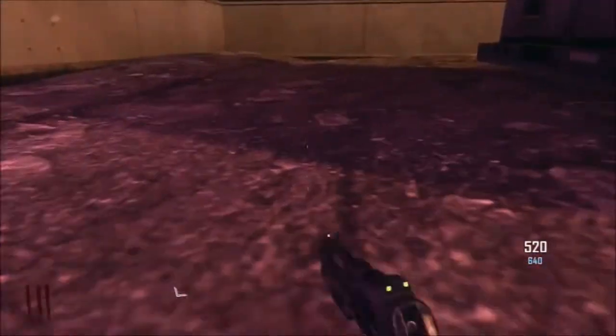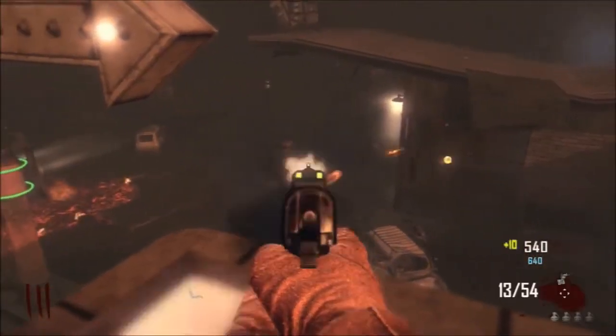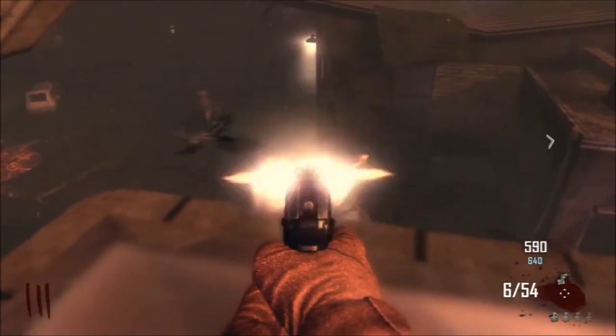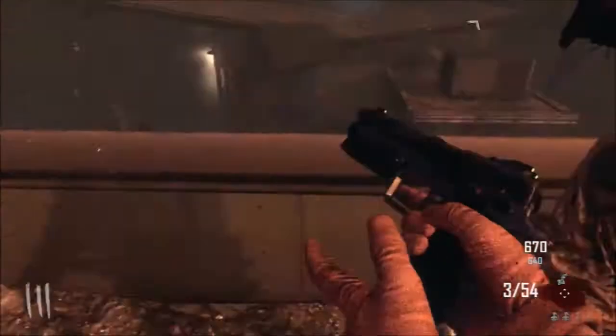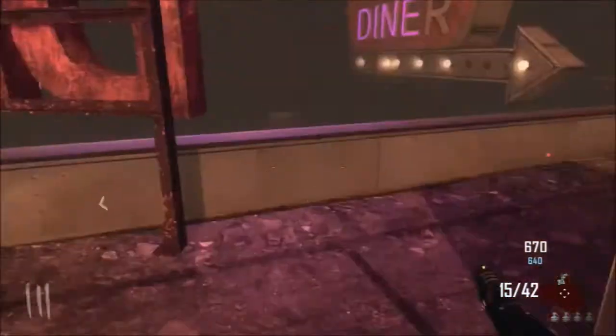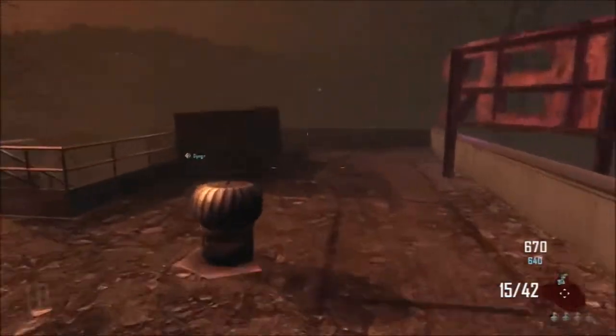You get a good vantage point over the map and you get to see where all the zombies are coming from, but it is a little bit dangerous because there's only one way up and one way down, and the zombies can jump up with their ridiculously high jumping powers onto the roof of this diner.